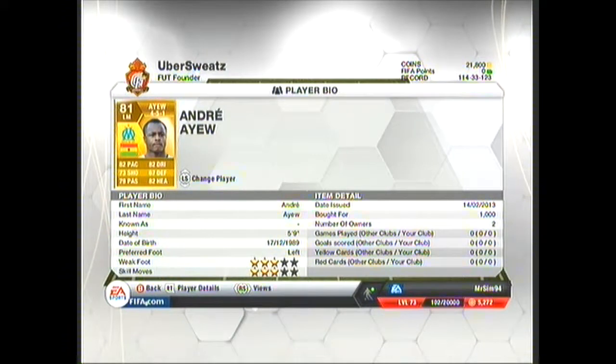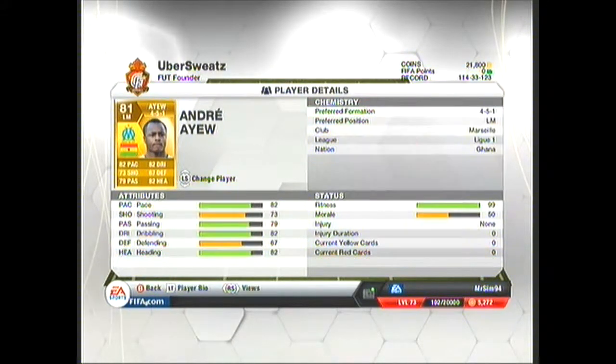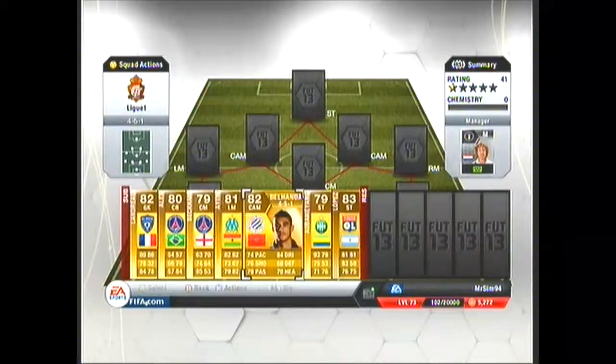Now Aiu is just a backup left mid. Obviously when playing with these sort of squads you're gonna need to rest your key players, and I needed someone to rest my main left mid. But for 1k you can't complain — 82 heading, 82 dribbling, 82 pace, 79 passing, and 73 shooting. For 1k, not bad at all.